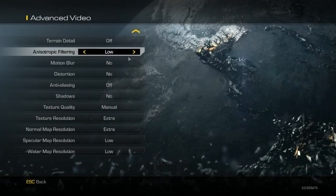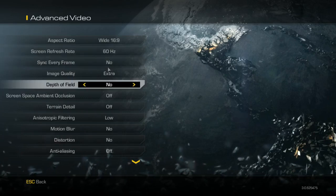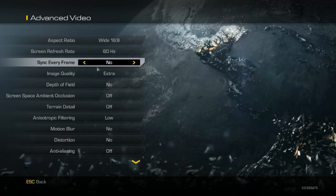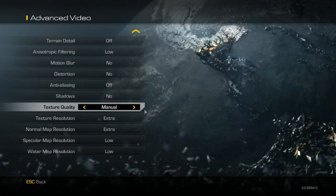Shadows — you can turn that off, that actually helps a big time. Motion blur is just annoying so I leave that off. Depth of field off — that's when you aim in and it makes everything blurry around you, you want to turn that off. Ambient occlusion makes things smoother and kind of blurry in the distance so it doesn't look so bad — you can turn that off too.